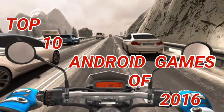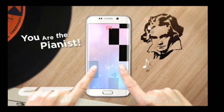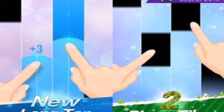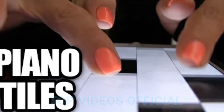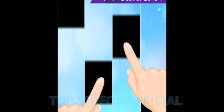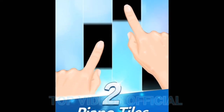Top 10 Android games of 2016. Number 10: Piano Tiles 2. If you want a challenge with some fun music that you create, then Piano Tiles 2 is your game. It's easy to get started and the rules are real simple — hit the black tiles as they fall down the screen. This updated version allows you to play against other players around the globe in hall mode. You can start competing against others the minute you start playing.